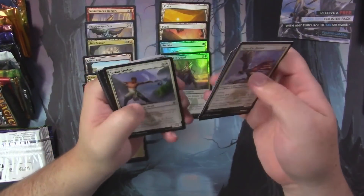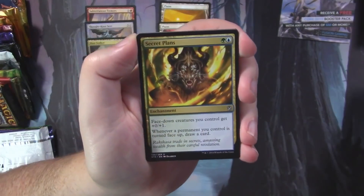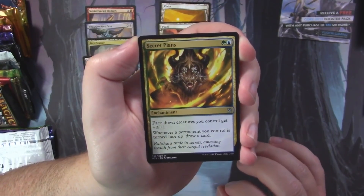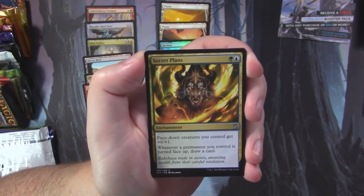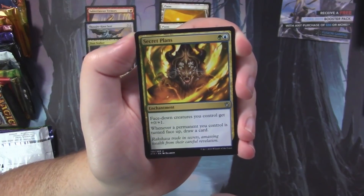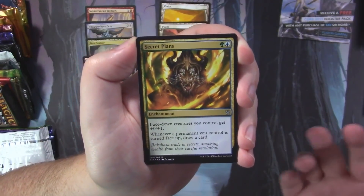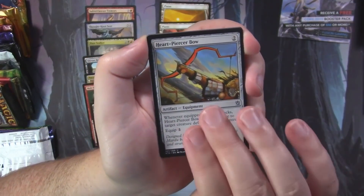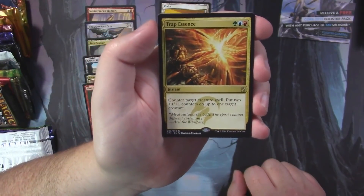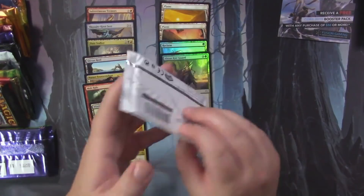Khans of Tarkir is next — maybe we'll find a double fetch land this week. Secret Plans is up first — this card was so good in limited because morph and manifest were both in this block, making your face-down creatures bigger so they can block opponent morphs. When you turn a creature face-up you draw a card — just amazing. Heart-Piercer Bow is here too, and our rare is Trap Essence — counter target creature spell and put two +1/+1 counters on up to one target creature.